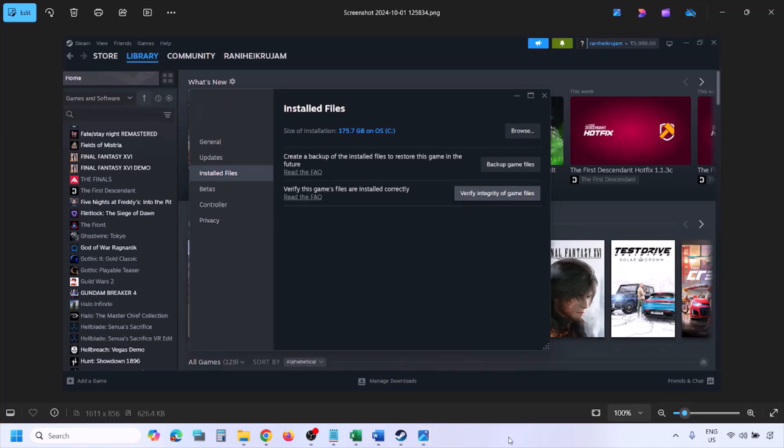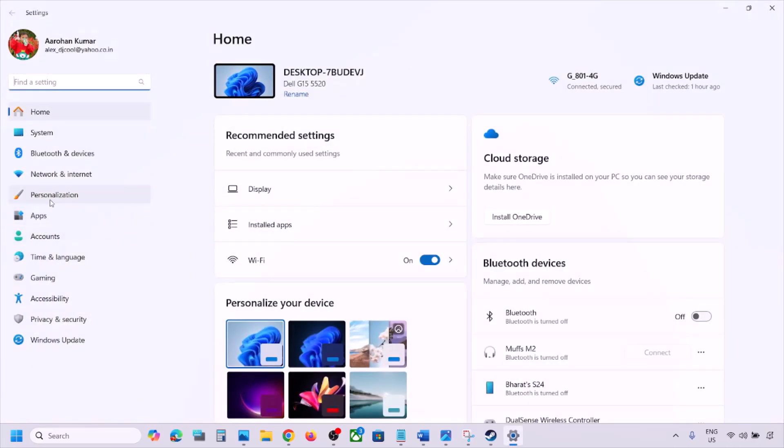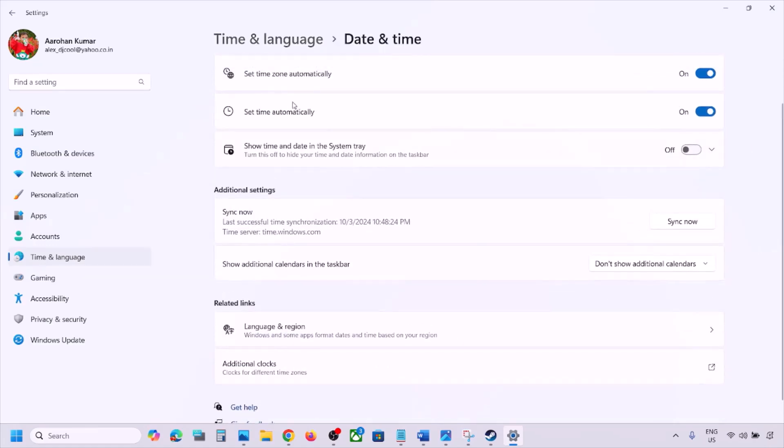Once the verification is 100% complete, launch the game and check. The next step is to make sure date, time, time zone, and region are correct. For this, open Windows Settings and go to Time and Language, then go to Date and Time.